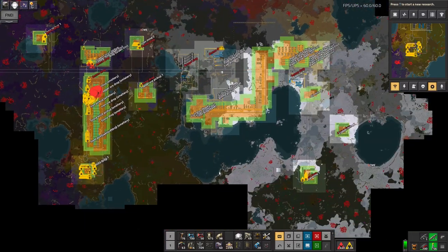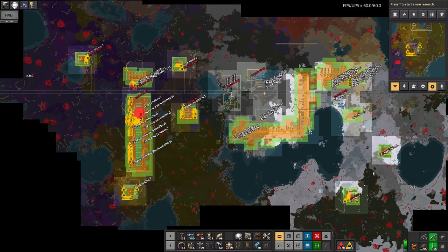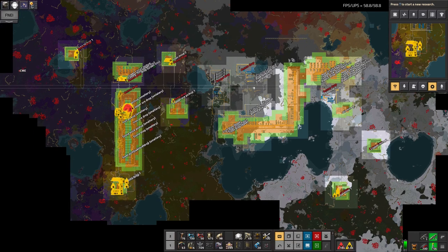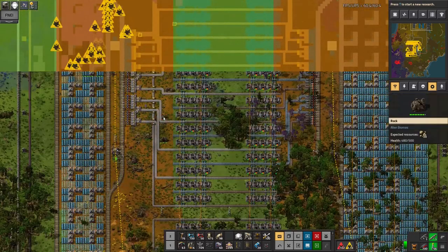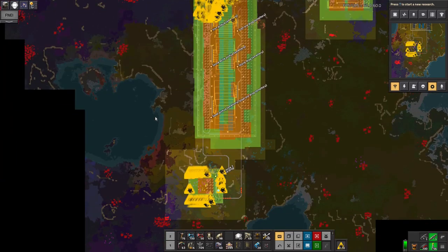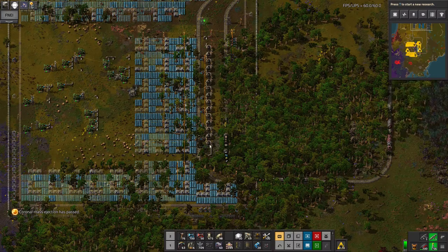There's a couple of them left on the map, but it seems like only one of them actually struck an area I care about. That was a bit horrific if I'm being honest - it just came through and ripped an enormous chunk out of my solar and smelting arrays over here, and damaged all the belts even remotely in the vicinity. That was just like being attacked by some sort of death star from on high.